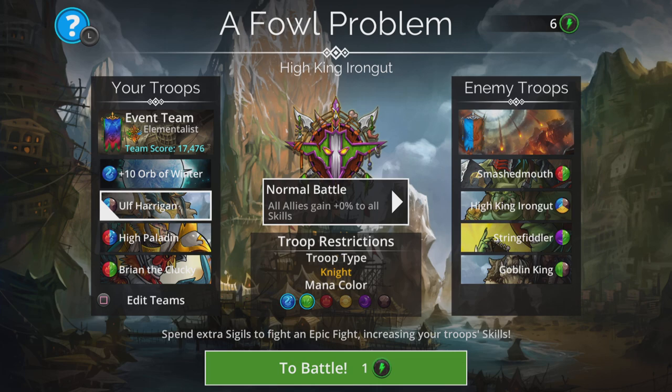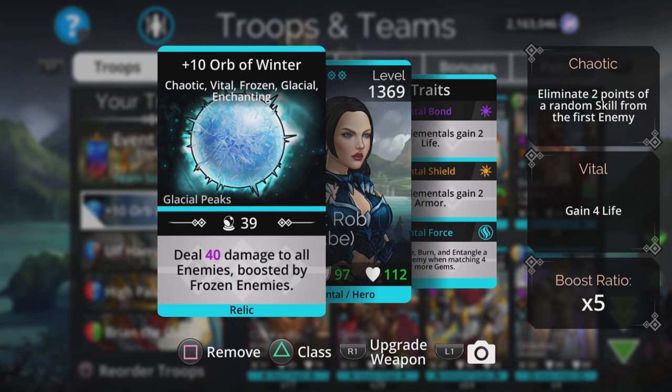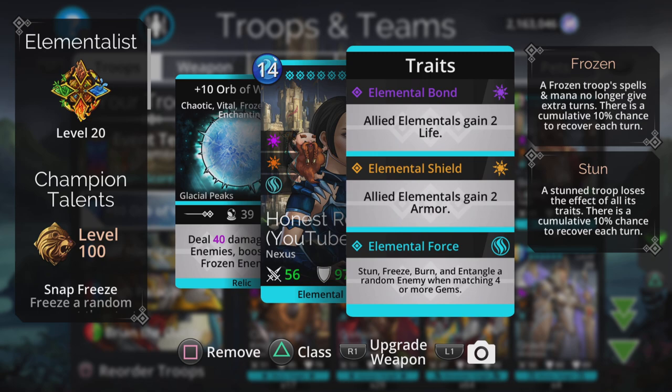We're going to be against some Goblins here, so the Freeze is really handy. Using the Orb of Winter, it deals a certain amount of damage to all enemies, boosted by frozen enemies. Really cool with the Element of This class — that awesome third trait: stun, freeze, burn, and entangle a random enemy when matching four or more gems.